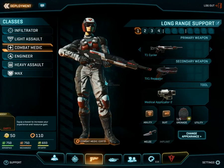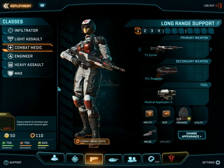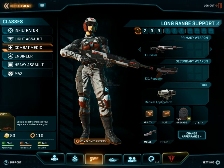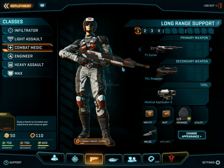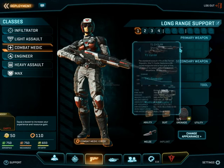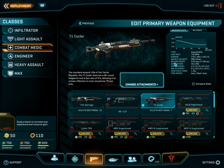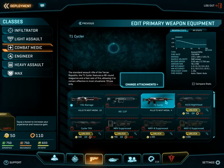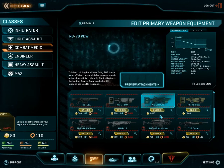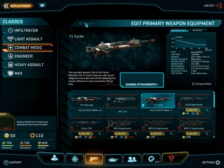Then of course we come to the combat medics. Combat medics, obviously as the name implies, are medics. They are responsible for healing allied players primarily. They cannot really take much damage, so it is mainly a support role. Their weapons of choice are standard SMGs, shotguns, and assault rifles.